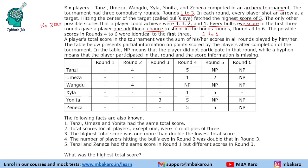The table below presents partial information on points scored by the players after completion of the tournament. In the table, NP means the player did not participate in that round, while a hyphen means the player participated in that round but the score information is missing — that is the value we need to find out.